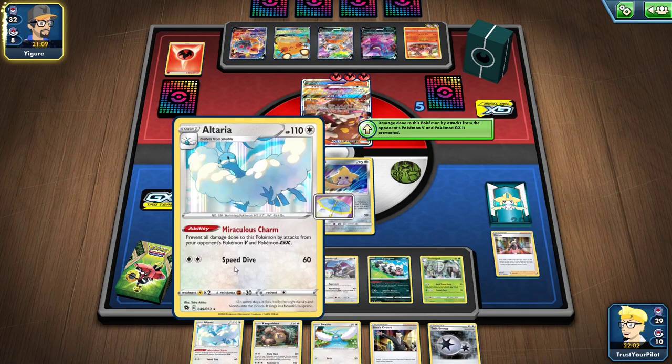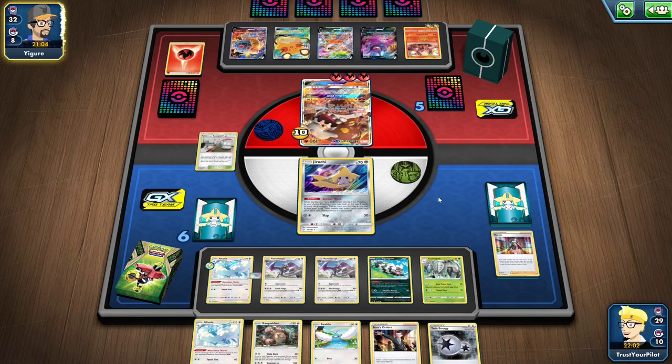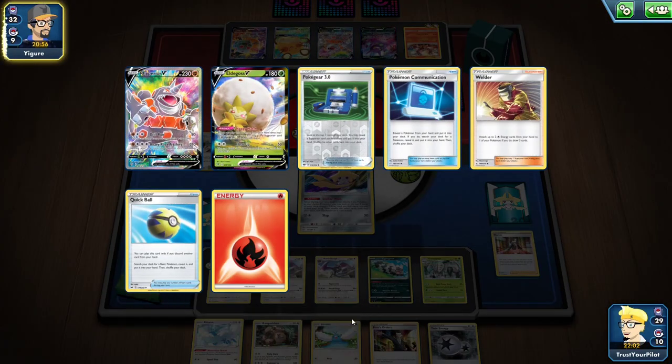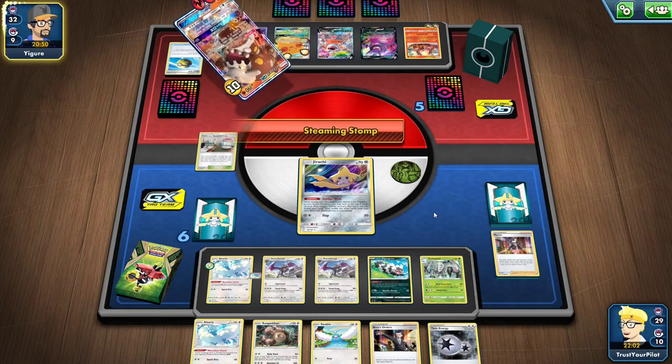Altaria is just sitting there. The Volcanion is waiting for me. If I can get rid of the Volcanion that would be good, but I don't know how many Volcanion they're playing. If they're playing four Volcanion, Altaria is completely useless in this matchup. If they play one Volcanion, it's fine.